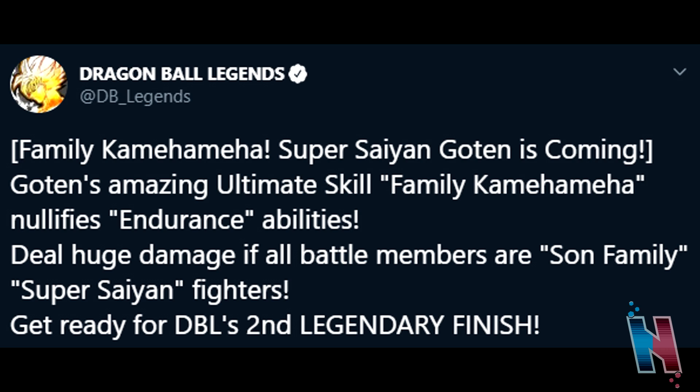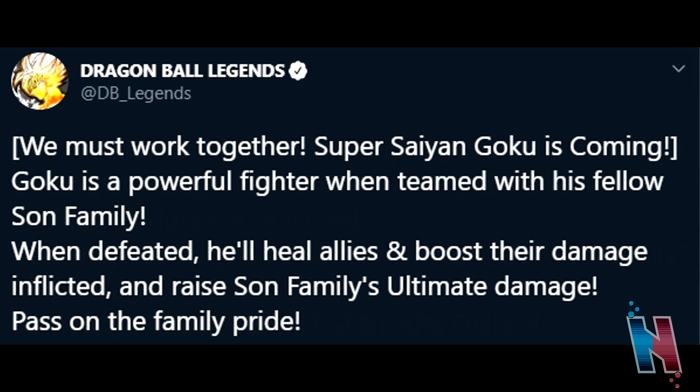But that's actually not all of the characters we're getting. As of this moment, there is no gameplay of this character and I don't know if they're going to show it or not. But at the very least, we do know we're getting another unit on this banner — a brand new Super Saiyan Goku. No gameplay, so we don't really get to see anything in action, but we do know that if you pair him with the Son Family, he's going to deal some solid damage. That's really all the details we have on that.